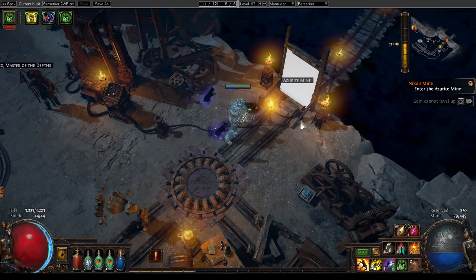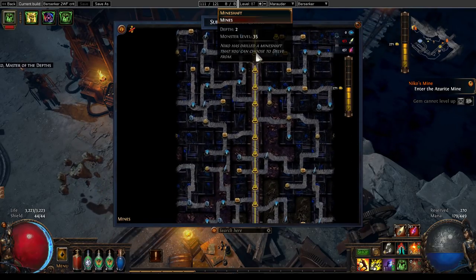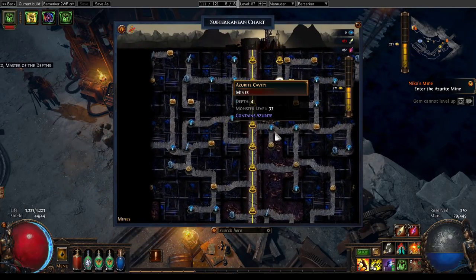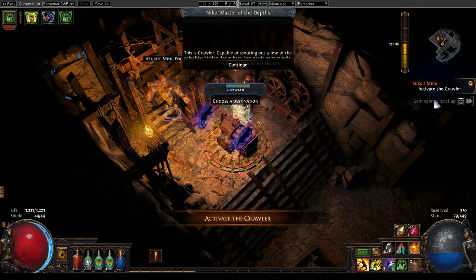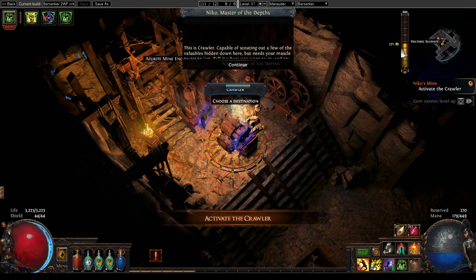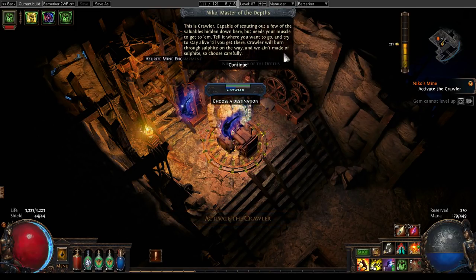Howdy y'all, grab yourselves a beer — it is time for some Path of Exile. In this video I want to just get started going through the Delve mines for the first time in the new league. The first time you go in here, you'll have picked up some of the Voltaxic Sulphite deposits in various maps or through the storyline zones.